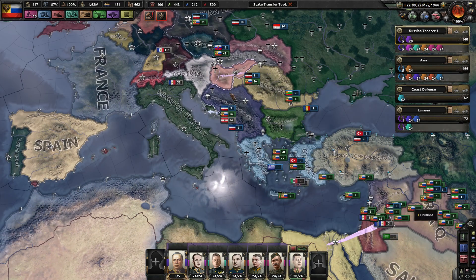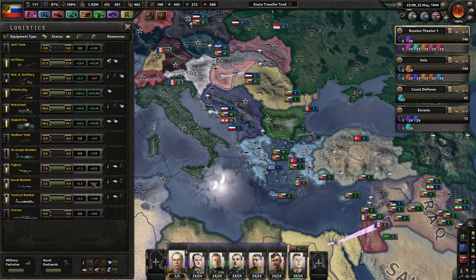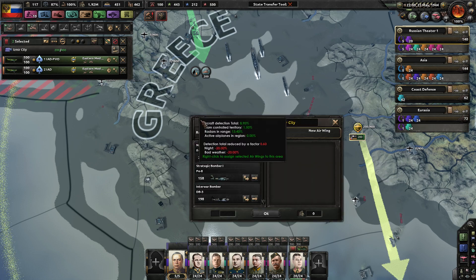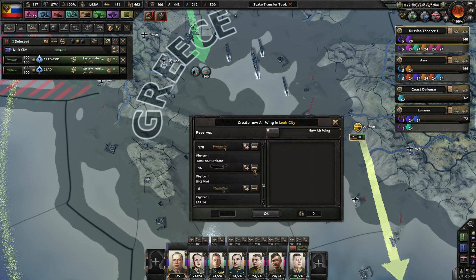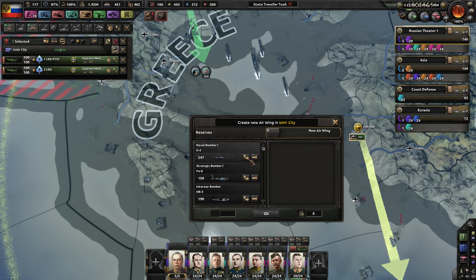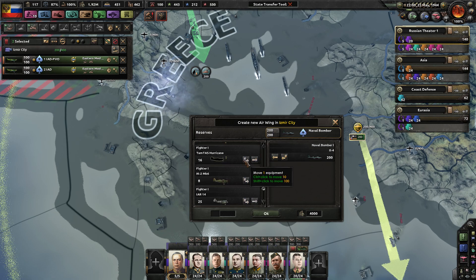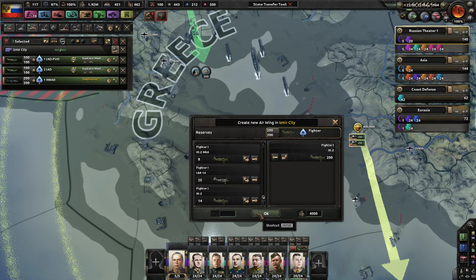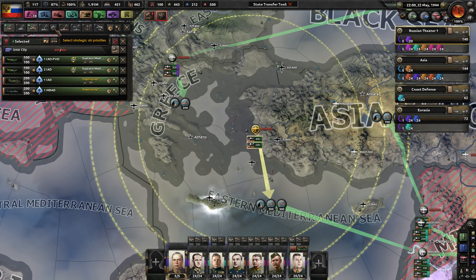I'm currently looking to see if I had made any naval bombers. It says I have 247 — they're right at the top. I was playing stupid. That's good, because in this episode we are most likely going to go to war with the Allies.